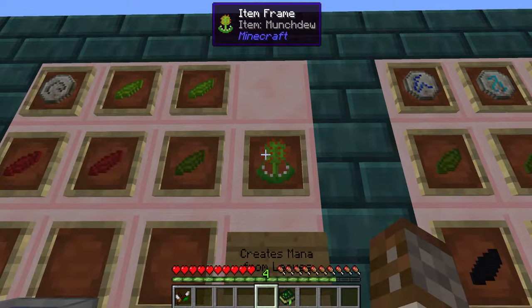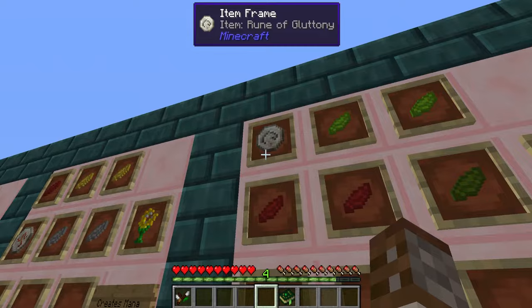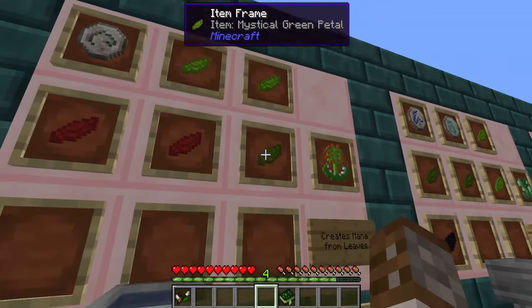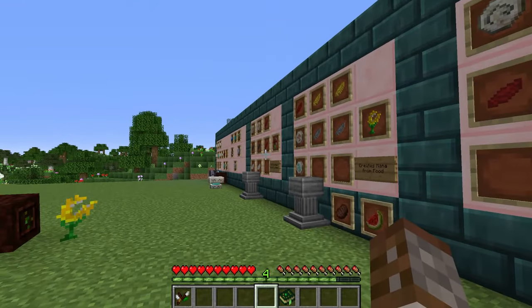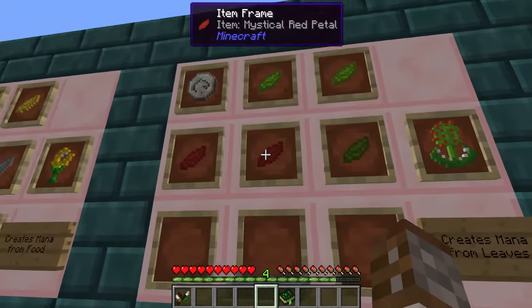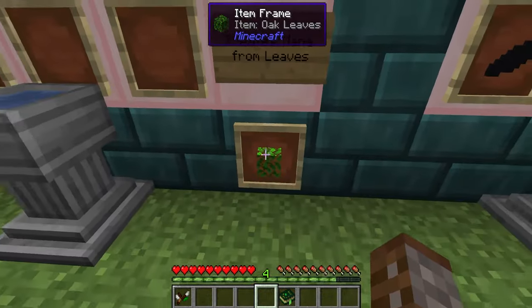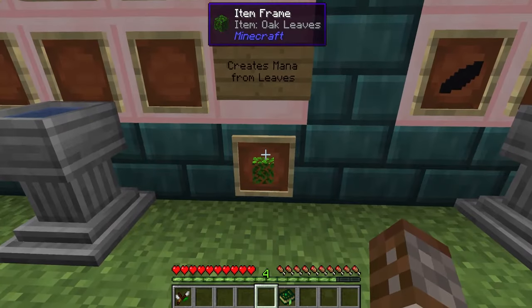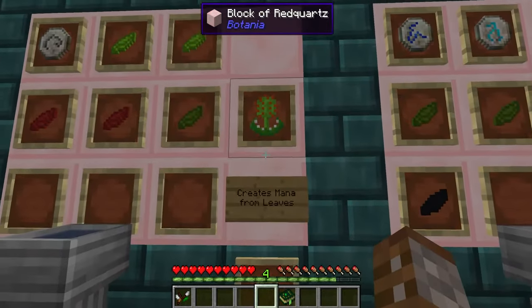Moving on, we have the Munchdew. The Munchdew is made using one rune of gluttony, two lime petals, one green petal, and two red petals. You can also use the glowing mushroom variant — you don't have to use petals just as with any other craft. The way the Munchdew works is that it actually eats leaves, so this is very good to set up with some sort of tree farm — the faster the tree farm, the better.